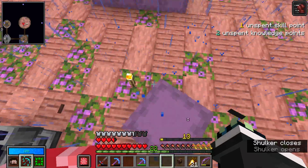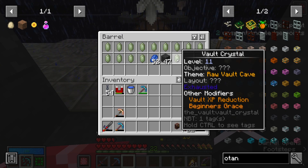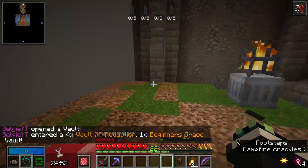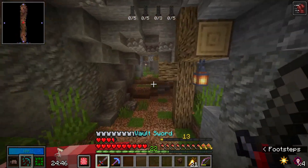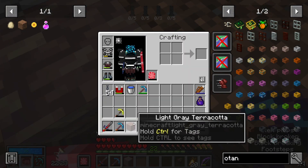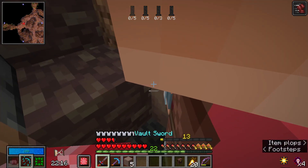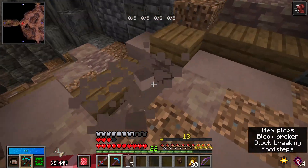I quickly want to try something — I think we can actually get terracotta by going into one of these vaults. We're not going to try and complete this one; we literally just want to hunt for a certain room. I think this is the room — this is terracotta, it's like a light gray terracotta. If we just mine up all this, this should let us craft the botania pots once we unlock them.